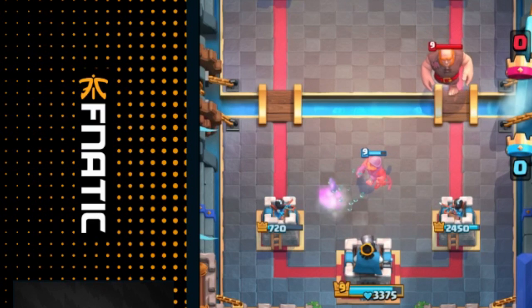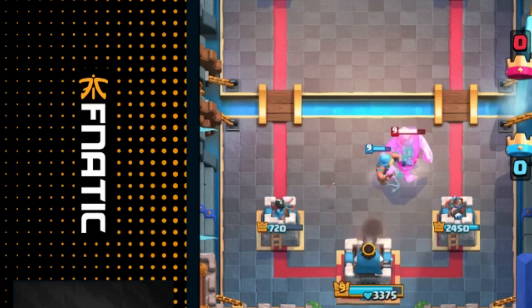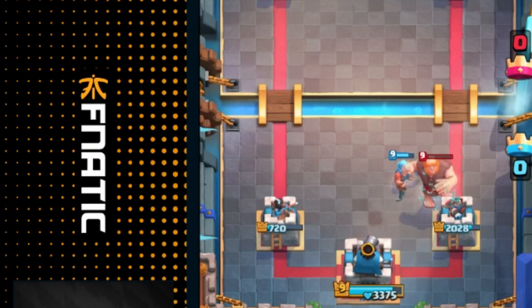The Fisherman has two interesting mechanics. First up is when the Fisherman uses its hook, it pulls your opponent's units right towards it. This is especially useful because whenever your opponent drops their win condition, you can activate the King Tower with your Fisherman's hook.